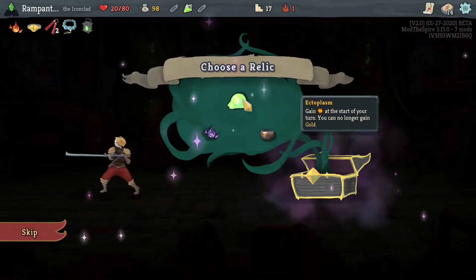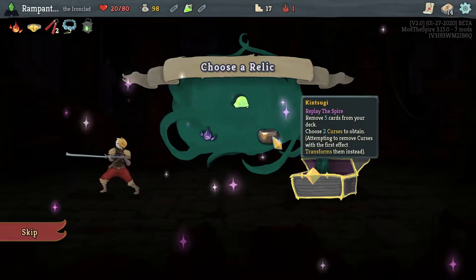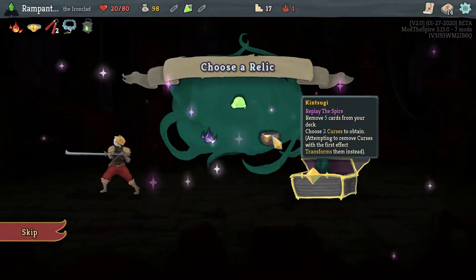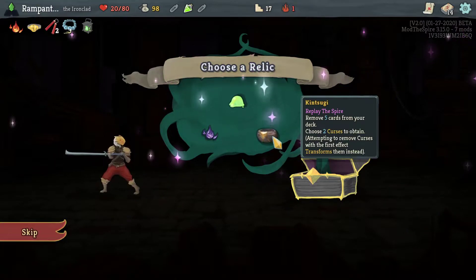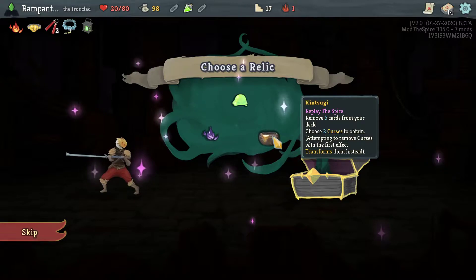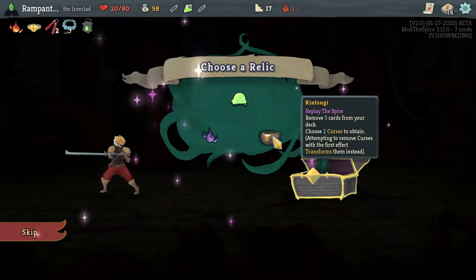Extra energy! Ectoplasm — no. Black Blood. Or what is this? It's not a Singing Bowl — looks like it, but it's not. Remove 5 cards from your deck, choose 2 Curses to obtain. Attempting to remove Curses with this first effect transforms them instead. So I will remove 5 cards, which is really good, but I'll get 2 Curses which I'll have to remove at the next 2 shops. If you really need a thin deck and really don't need Strikes, that's a good option.